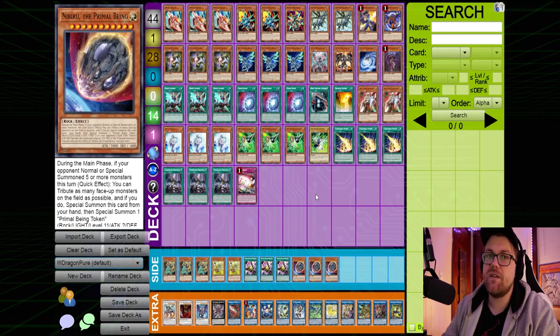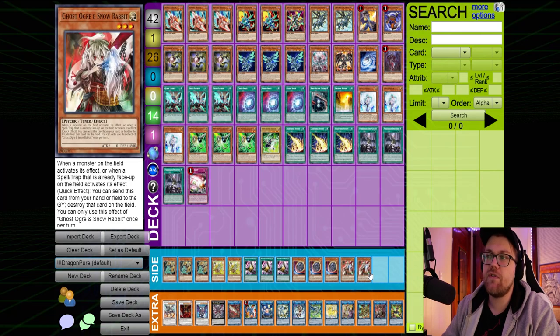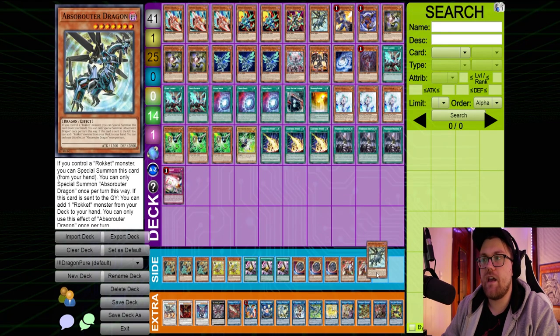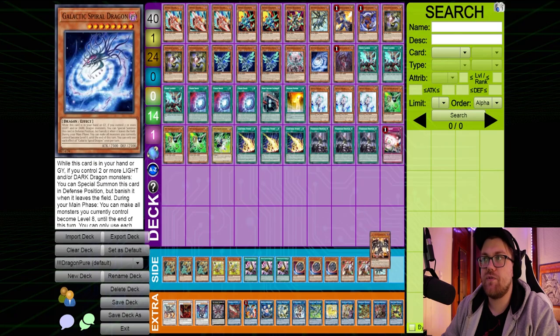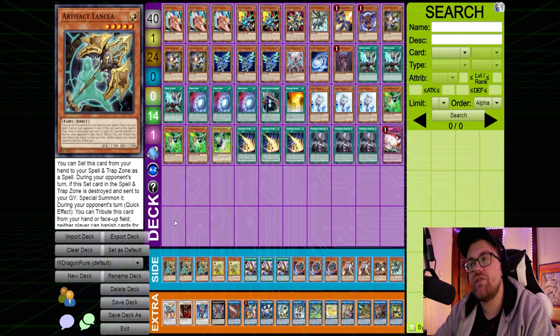What we take out in that matchup: we take out the three Nibirus — usually you can't get Nibiru to resolve against Flundereeze, I've seen it happen but I don't think it's worth keeping in. I also like to take out the two Ghost Ogres. Even though Ghost Ogre does hit the field spell, there's no guarantee they have the field spell, so it's just not the most consistent hand trap. I also take out one copy of Absorouter and one Red MD.